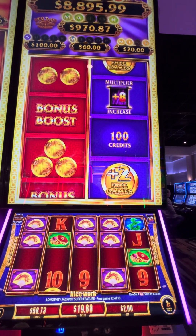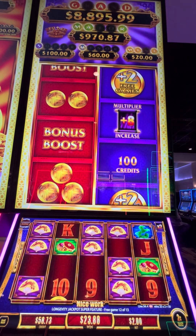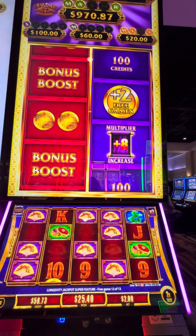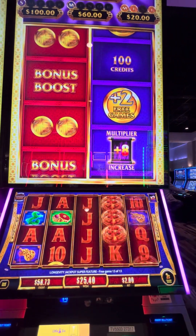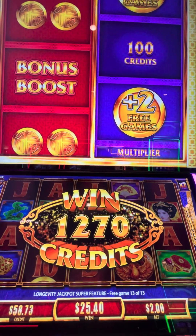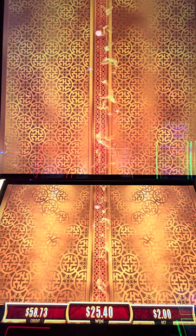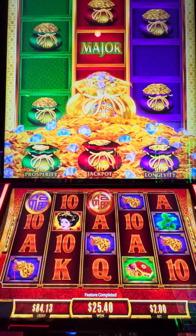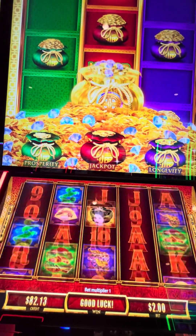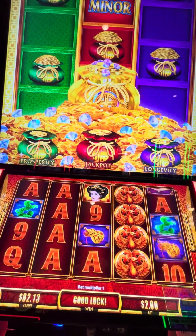All right, we only have one more spin. We need a lot of coins. We need a J and an O for the major. And it didn't happen, but $25 win — we're going to take it. Since we can't remember if we have two or three more free play spins, let's do three and then see what free play gave us.